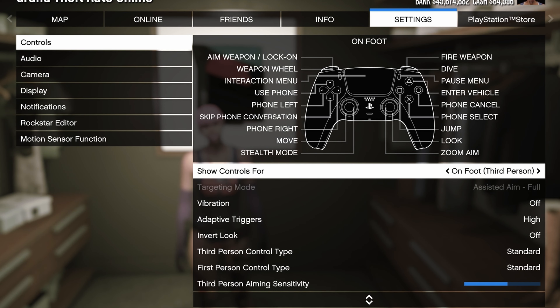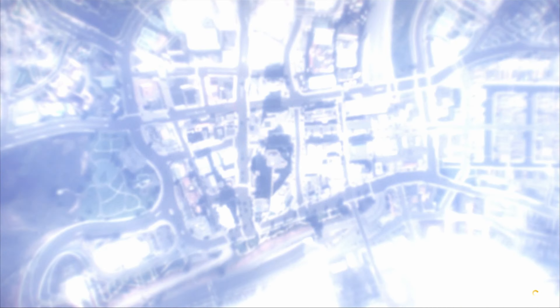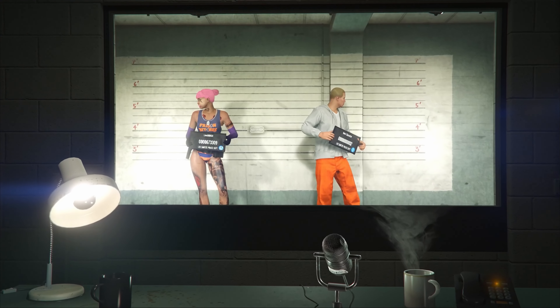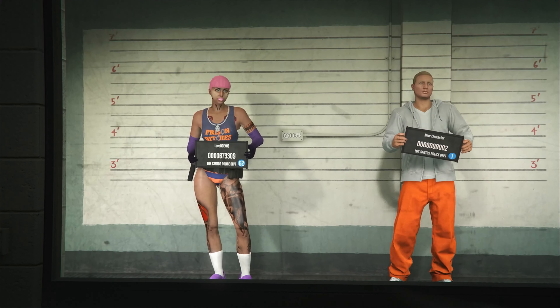The next step counts only for people on the next gen. Open up your pause menu, then go to settings, go to controls and make sure that you set your targeting mode to assisted aim fully. You can change your targeting mode in story mode or in creator mode. Once you got that settled, make your way over here to manage characters or to swap characters.